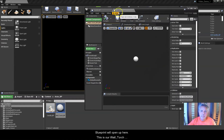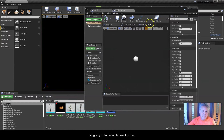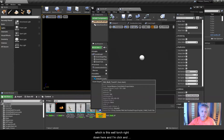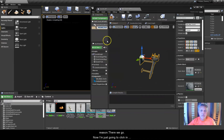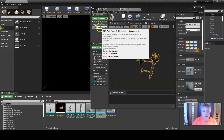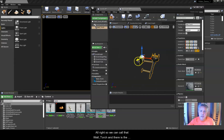Double-clicking on the blueprint opens it up — this is our wall torch blueprint. I'm going to go back into Content, type in 'torch' again, find the wall torch right down here, and click and drag it up into the blueprint. Once it loads, I'll click on it and name this component 'wall torch'. There is the wall torch mesh right there.